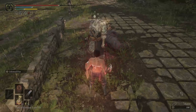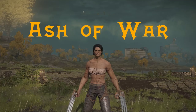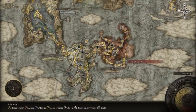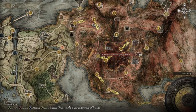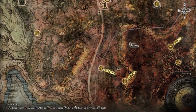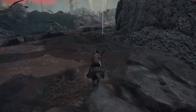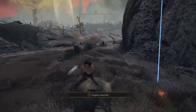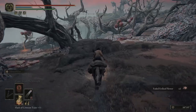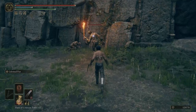To get the Lifesteal Fist Ash of War, go to Caelid — it's close to the Caelid Highway North Site of Grace. Head directly north and you'll find a scarab you need to kill. The Ash of War will be right in that area, possibly on top of a rock. It's really easy to find and works well against humanoid creatures.